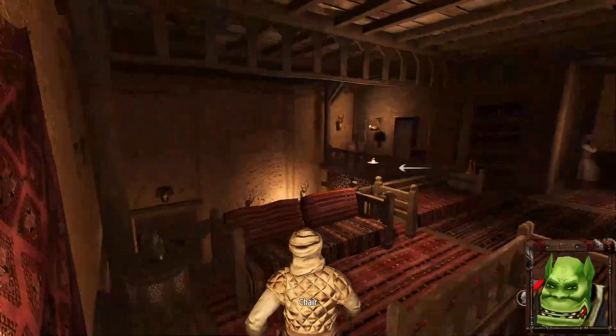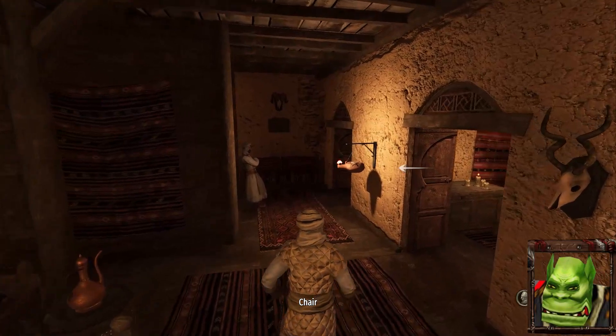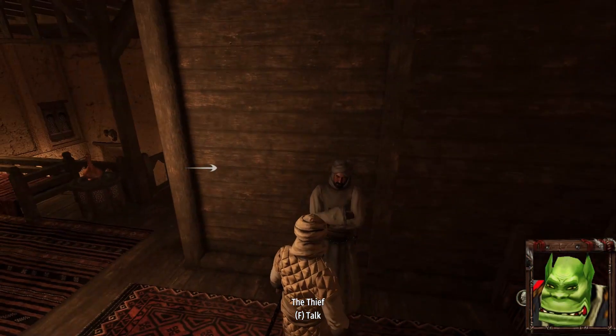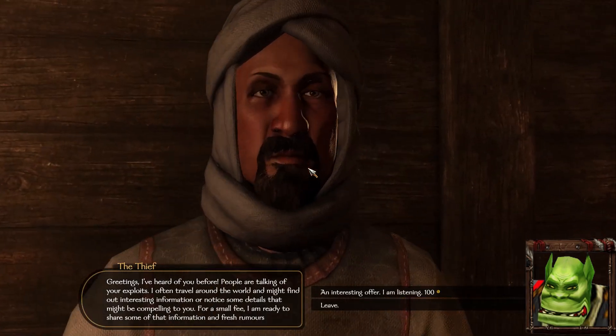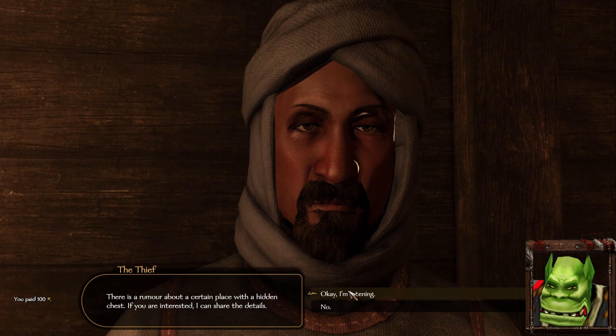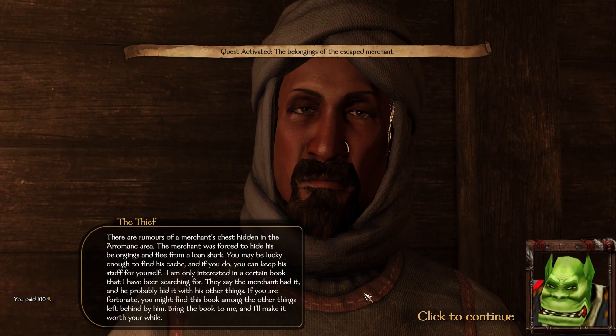We are currently in Hassenfalk and I'm going to approach the thief to get the first quest. This guy is actually like a legit swindler, so he will sometimes not give you a quest even if it takes your money. Looks like he's willing to give us some information for a hundred dinars — we'll pay him that. Looks like he's given us a chest hunting quest, which is actually pretty good.